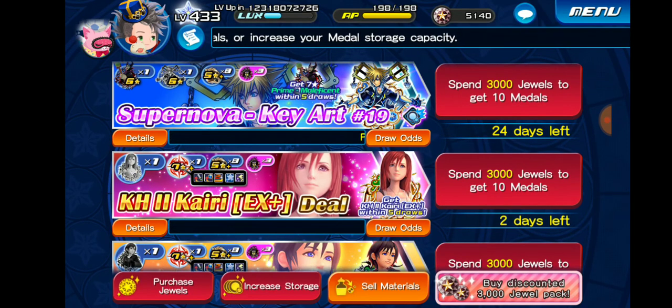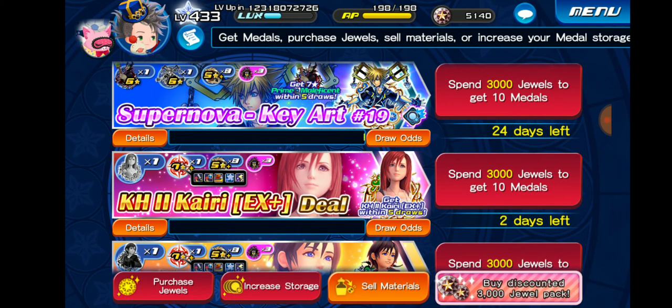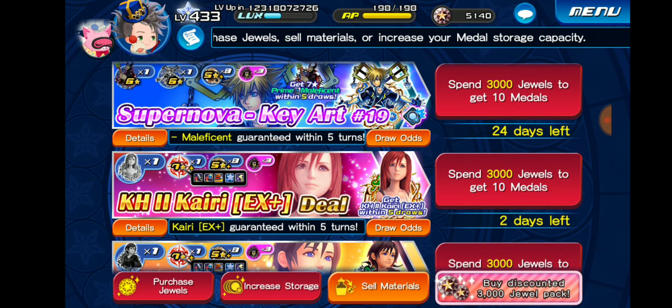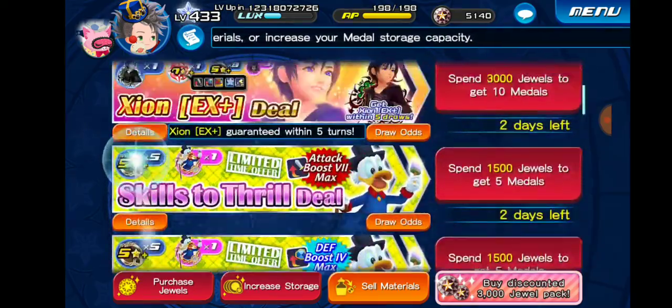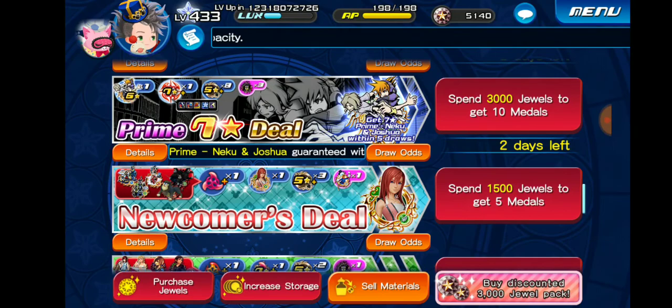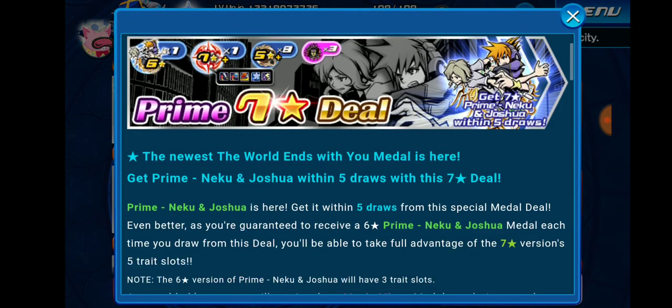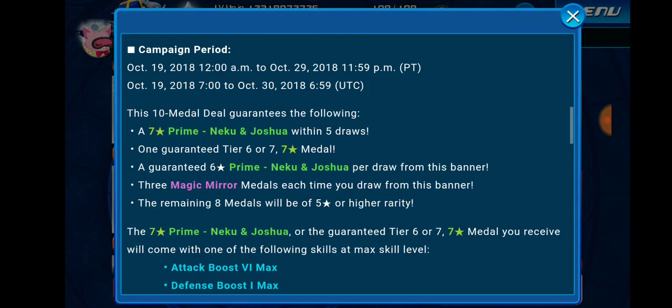That's one thing to consider when deciding whether or not to pull from this banner. It's not confirmed that Prime Maleficent is 120 pet points, so don't quote me on that. The Neku and Joshua banner — I think this metal is also 120 pet points, although I'm not sure if it says so in the banner.